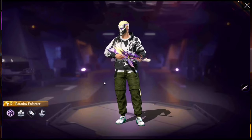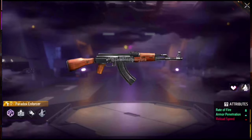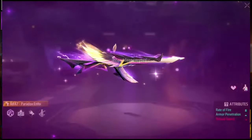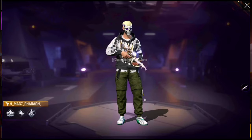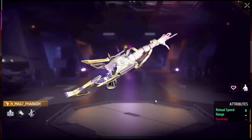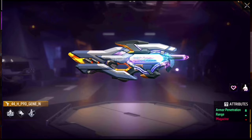Then we have the AK-47 Paradox Enforcer. I don't think it's an evolution gun — it's just part of the Paradox event coming to Free Fire, probably tied to the katana. There's also going to be a light and shadow event. One skin is called the Pharaoh — it looks like a mummy — and it actually looks sick, I'd give it a 10 out of 10.